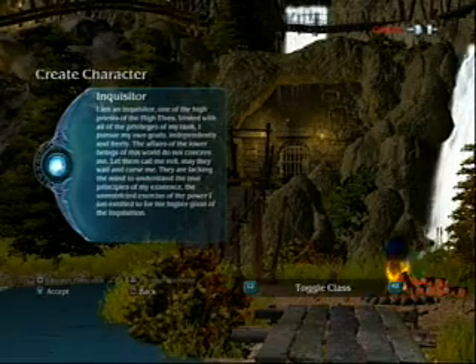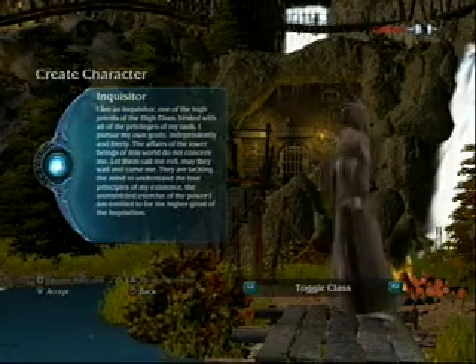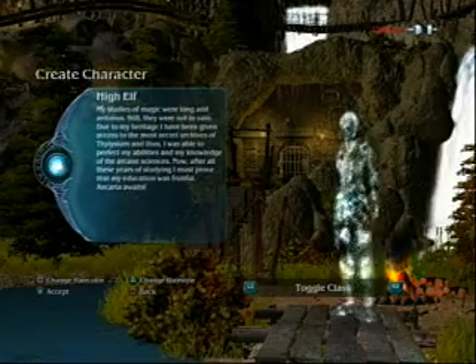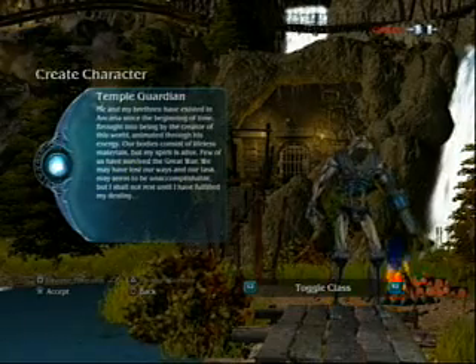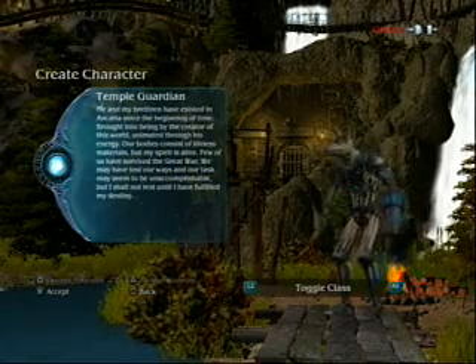They all look tan. You have your Inquisitor, which is like a Dark Mage. High Elves are your Mages. And Temple Guardians are weird — they look like Anubis and they're the futuristic type.